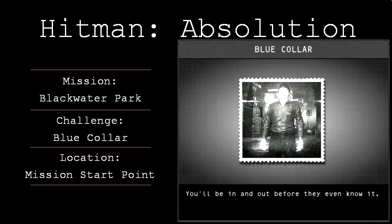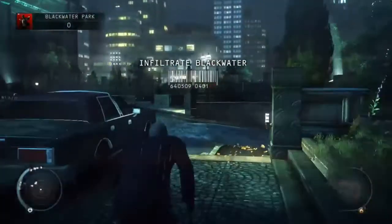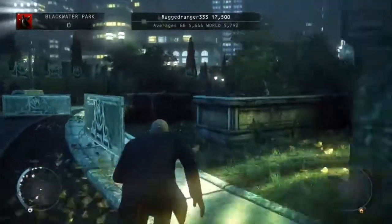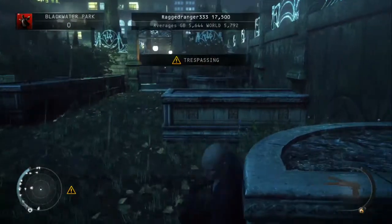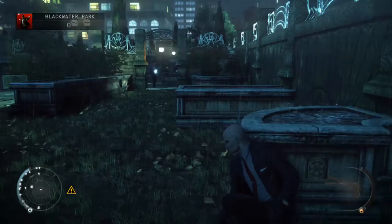Hey guys, it's Steve here from BetterGamerZone, just bringing you a quick video guide for Hitman Absolution, showing you how to unlock the blue collar challenge on mission 18, Blackwater Park. You get this challenge by using the plumber disguise to infiltrate Blackwater Park completely undetected, and eliminate Layla and complete the mission without being seen.